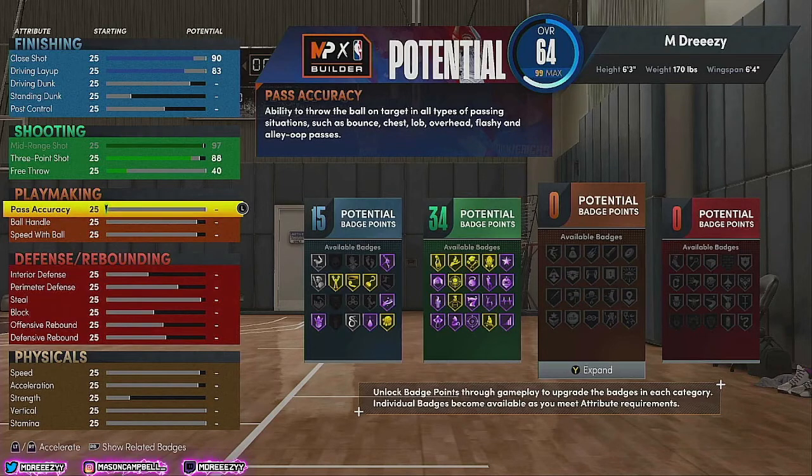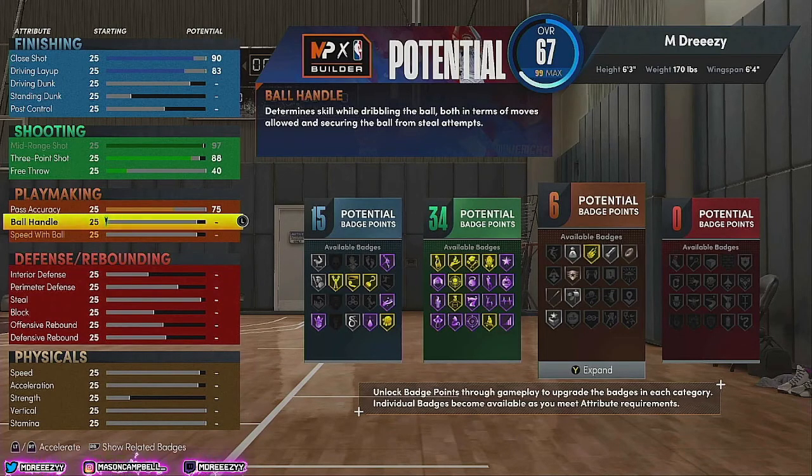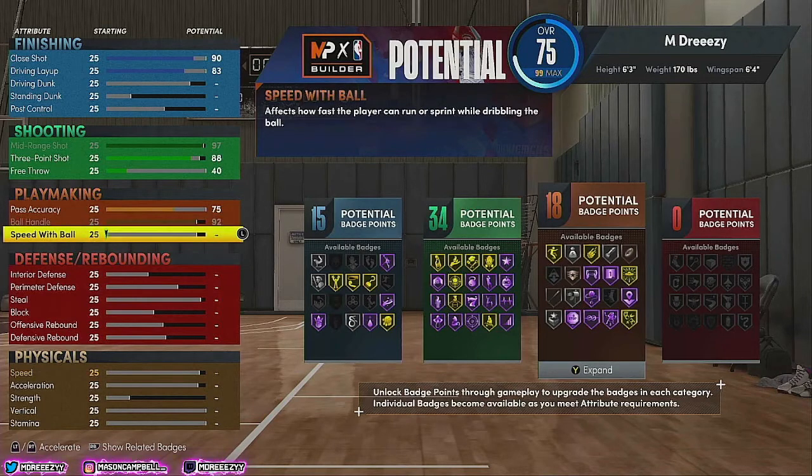Now into the fun stuff — playmaking. Take pass accuracy to a 75. 80 could work, but we're going with 75 because these attributes need to go to more important things. It goes all the way to 99, but that's not needed — a 75 is perfect, you're gonna be able to make passes like nothing, especially with the badges you get. For ball handle, take that all the way up to 92. And speed with ball, take that all the way up to 92 as well.